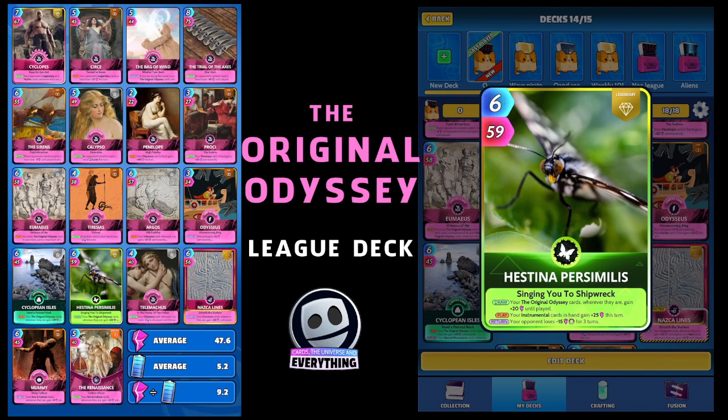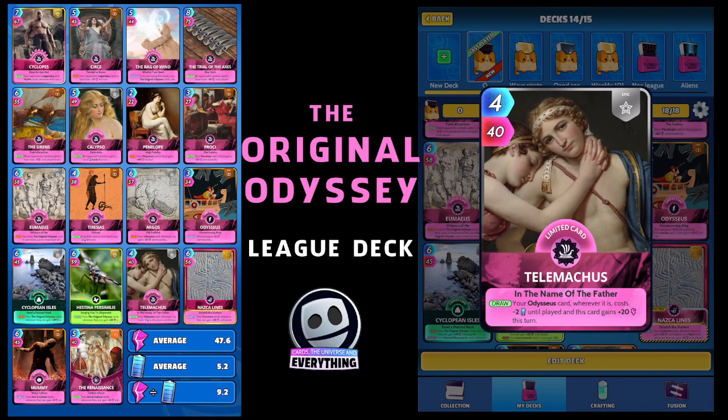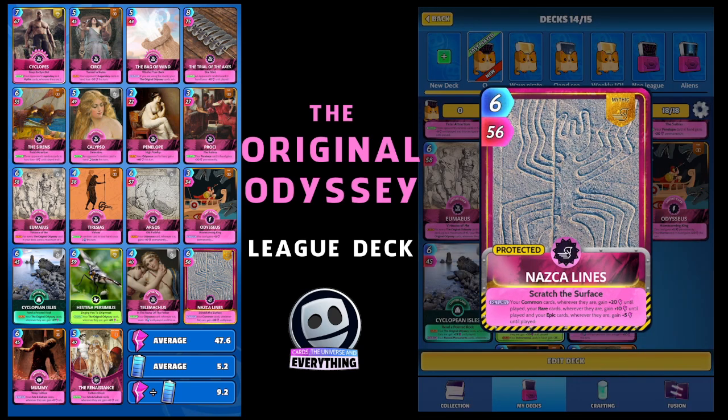We've got another limited epic and this one is Telemachus — somebody's going to tell me I've got that wrong. Four for 40, on the draw your Odysseus card wherever it is costs minus two until played, and this card gains plus 20 this turn. He's going to buff up nicely as well with all those other buffs.